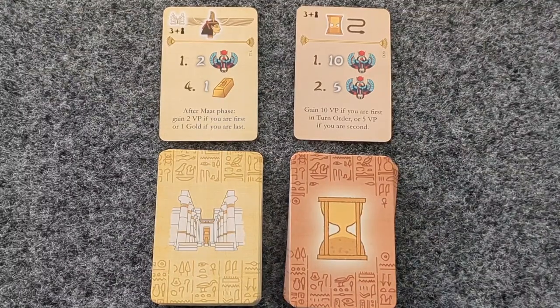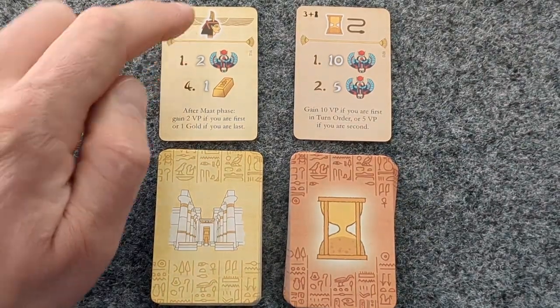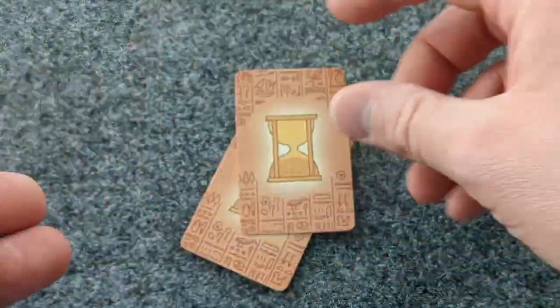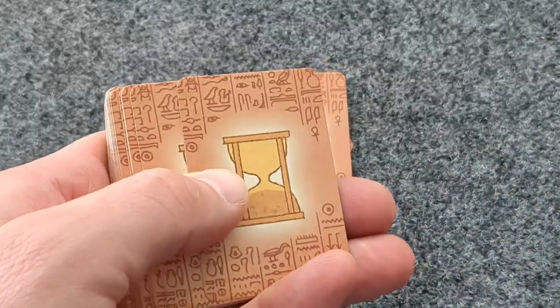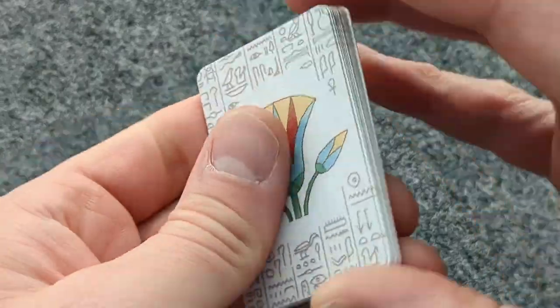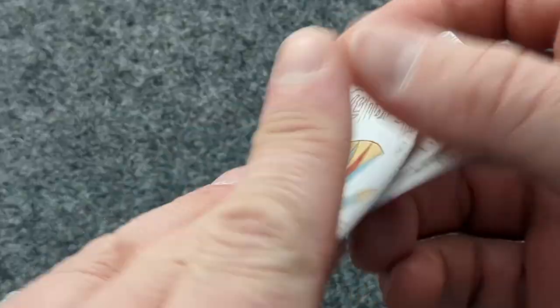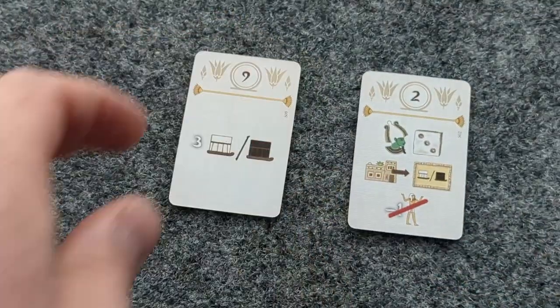Remember, because you are setting up as though playing a two-player game, to remove the T16 Technology and D20 Decree cards. When dealing out decrees so that you may choose one, do not deal out to Bot in Common. Take the starting cards, shuffle them together, deal yourself three, and from those three, choose two of those cards.